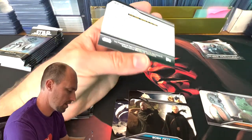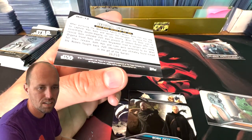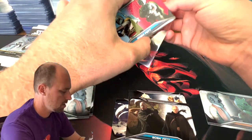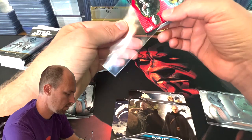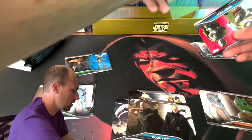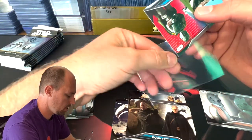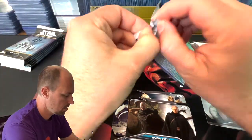We've got a base 2 red here — B2 13, number 36 out of 50. We do have that one, so that is a duplicate for me, sadly. But a nice card nonetheless, because it is a Boba Fett card. So this is the kind of card we're looking for. Really looking for the base 3 reds — those are the real prize cards. But not bad.